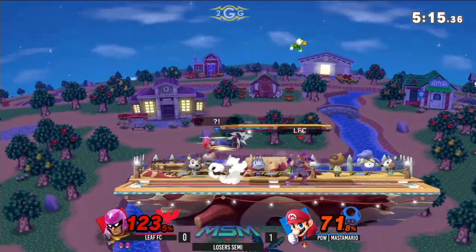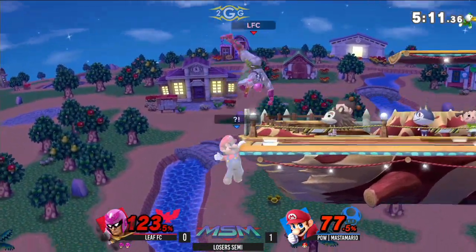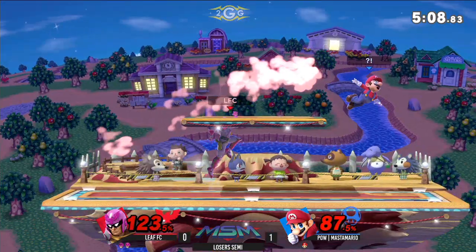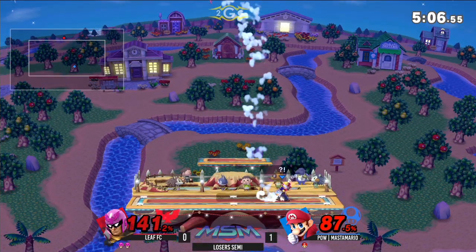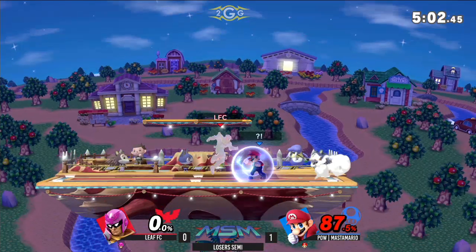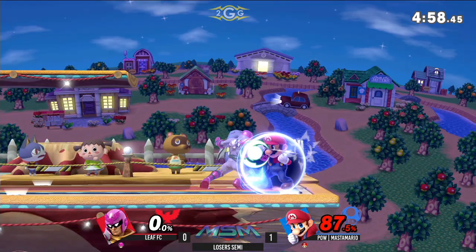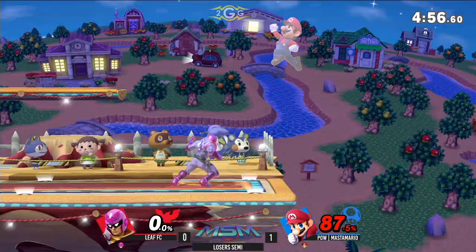But here we go — already 71% onto Master Mario. Looking much better than Game 1, and hasn't lost his second stock quite yet. He's trying to find that ledge option, but not quite. And he's going to misspace that Nair.